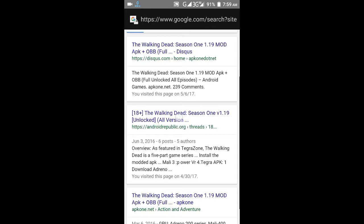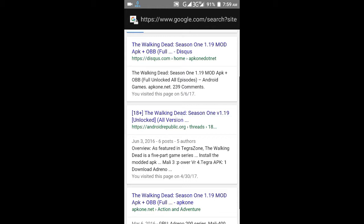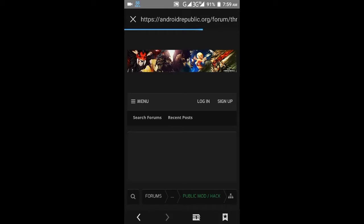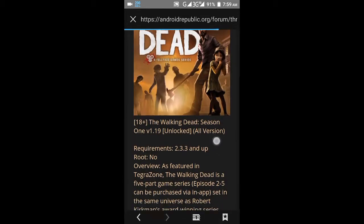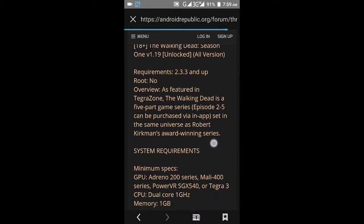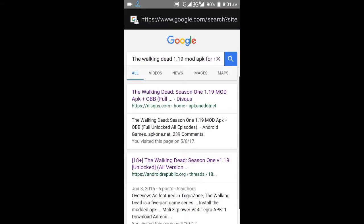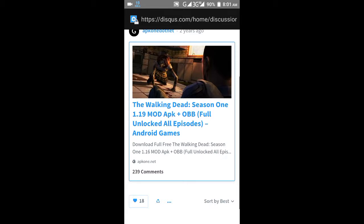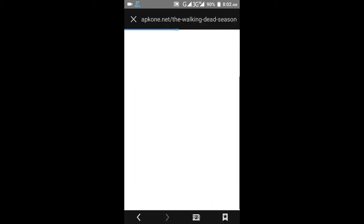You will find results like 'The Walking Dead Season 1 version 1.19 unlocked all episodes' — download that version that matches your GPU. Any of the links will work. I got the links and the first link is usually the best. Download that version.